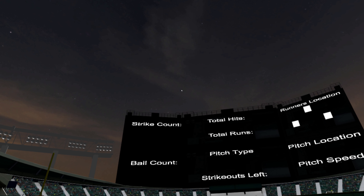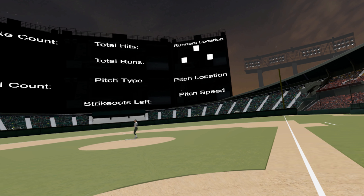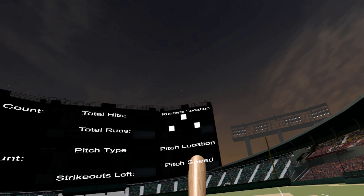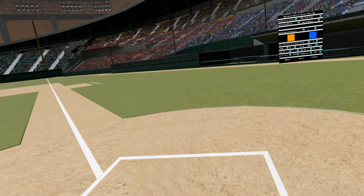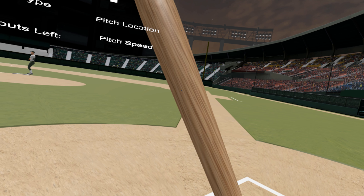Easy mode is around 50 mph, medium is around 70, and hard is 90. The speed will go lower on the curve. That's about it — let's get started playing. Let's see if I can get on one of the bases; I've never made it all the way around.